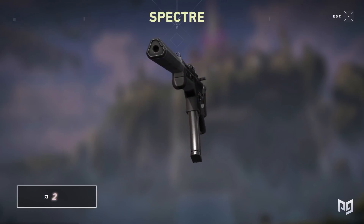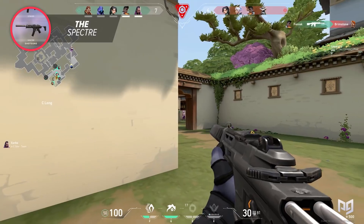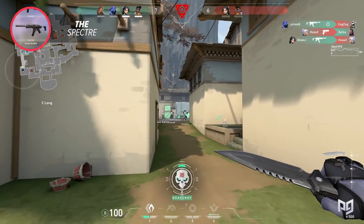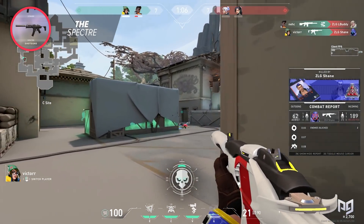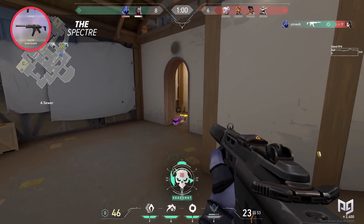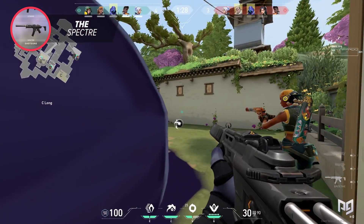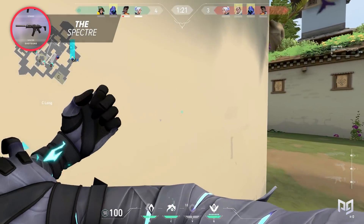The Spectre has been a tried and true weapon that has stood the test of time. At 1600 credits, it's arguably the most flexible weapon at this price range — just cheap enough to sometimes allow you to buy Spectre plus shields while still being able to full buy the following round. The best way to describe it is an easier-to-use Frenzy with a bigger magazine and lower recoil. It can fight toe-to-toe with weapons like the Phantom and Vandal, and the larger magazine allows multi-kills and riskier positions.